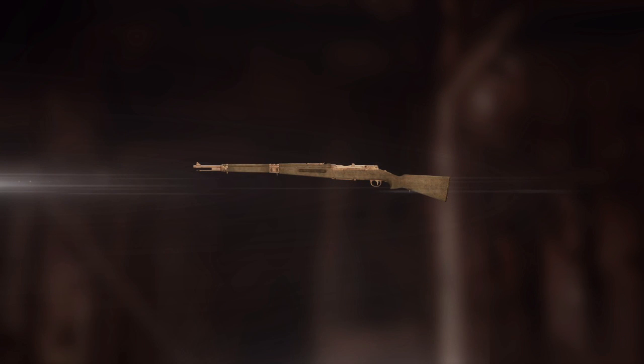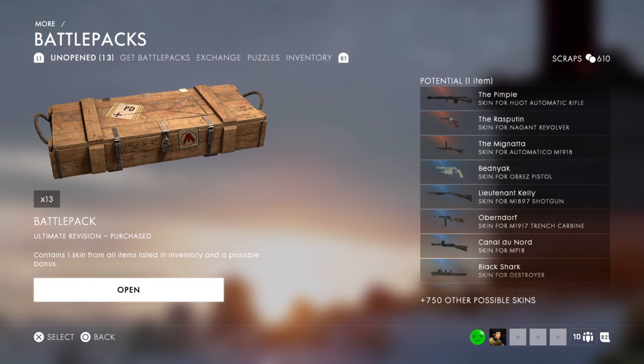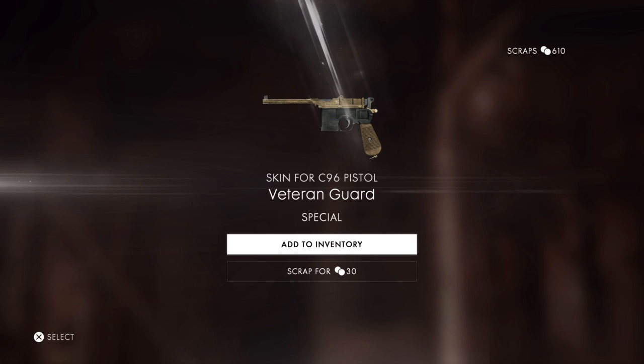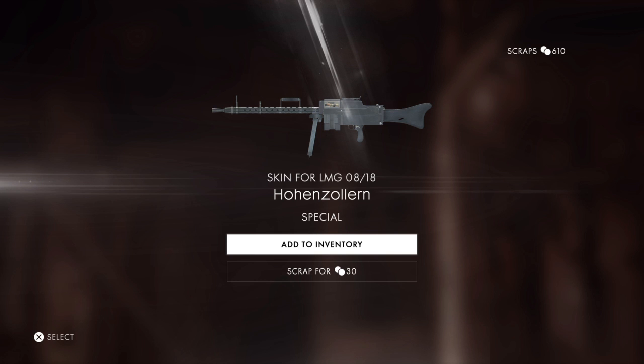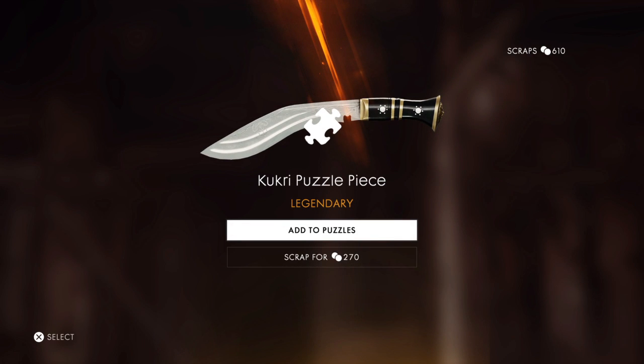That was when I was telling about where the Germans or somebody frowned against it because of the serrated edge — for the C96 Pistol — and it was because the wounds were hard to treat at the time. We use this to go against you for a reason. LMG — oh, wait. Kukri puzzle piece — that's nice. Yikes, add to puzzles.